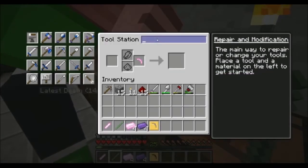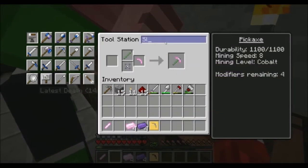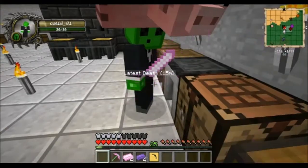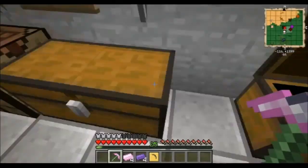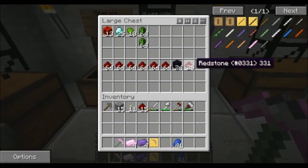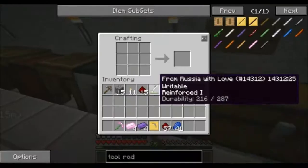Throw it back to me, I can do it. Let me just check — what would you like to call her? One second, I'm naming it, I'm in the tool rod station. Give her here then so I can power her up. I know what to do. Take some lapis and redstone — 50 redstone. Yeah, because you're going to put Haste 1 on her.